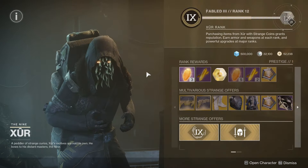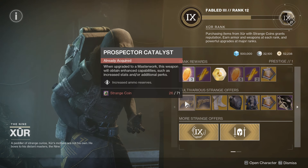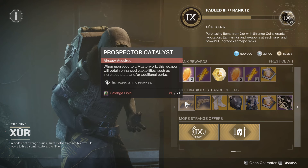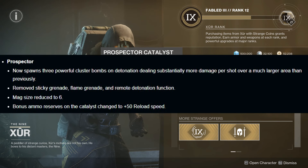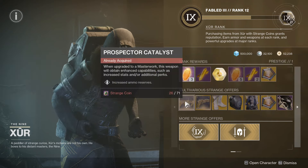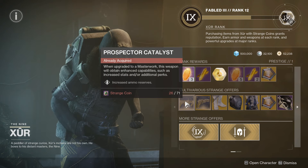First of all, for the exotics, we have the Prospector Catalyst. You might want to get this now. It says increase reserves right now, but there's going to be a huge rework and potential buff for Prospector that was just announced yesterday. The Catalyst will be changed to only improve reload, but the Prospector itself might be absolutely cracked next season because of this buff slash rework.